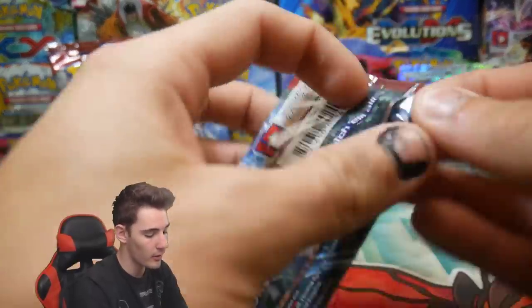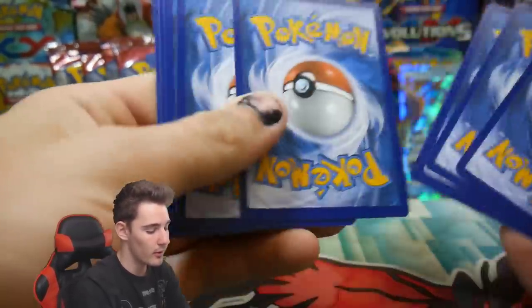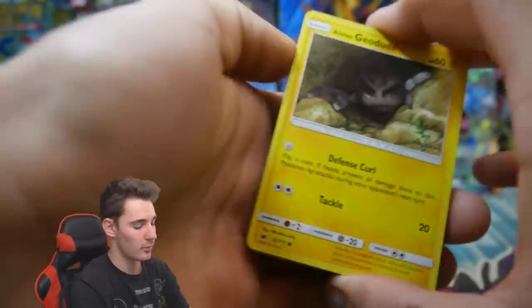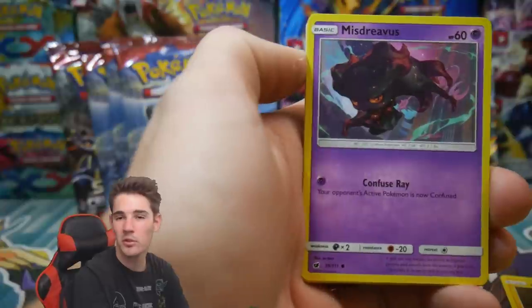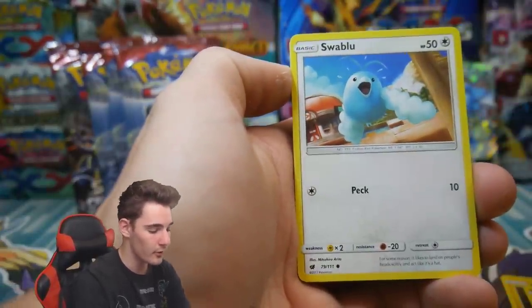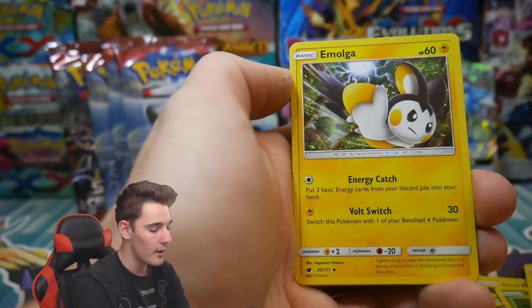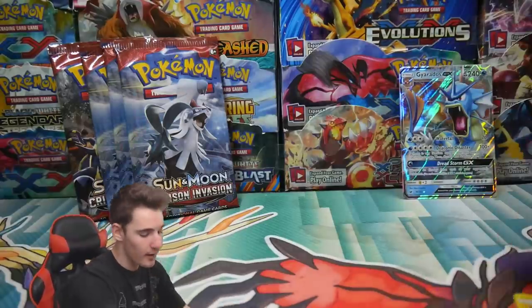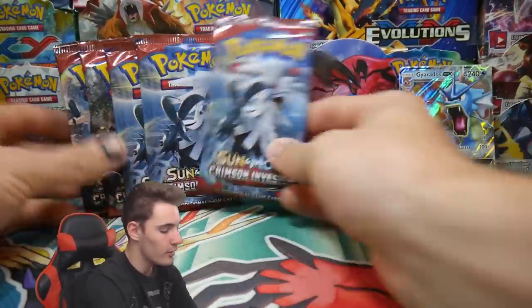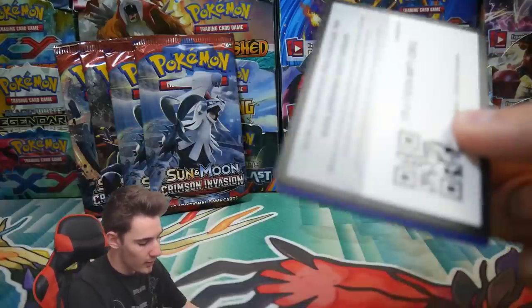We have another Kartana pack. I picked up these booster boxes from Wilds Department Store — you guys can check them out online on Facebook, links will be in the description. They're a proud sponsor of this channel, Booster Kings, and I really appreciate everything they do. Thank you so much to Chris over at Wilds Department Store. We have a Grumpig, an Emolga, a Starly, and an Altaria Regular Rare. I need to open up some booster packs to show that I win — I need some good cards and some trade bait for Brody.